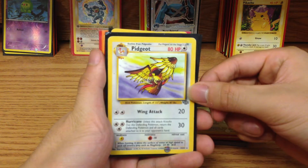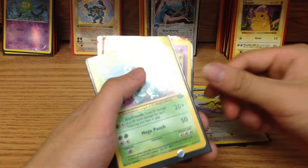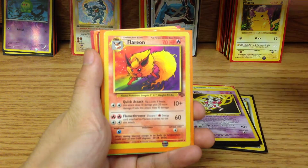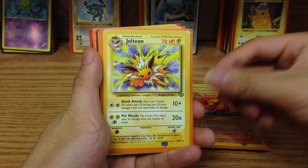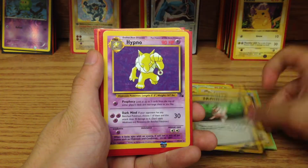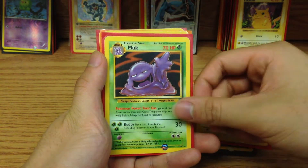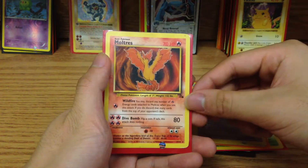Pidgeot from Jungle — this starts the non-Holo series. We've got a Nidoqueen, Mr. Mime, a Flareon, Jolteon, Clefable, Recycle — First Edition — Hypno, non-Holo, Raichu, Muk, Gengar, and Moltres.